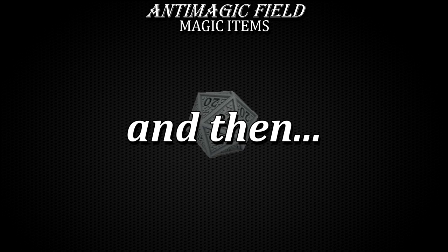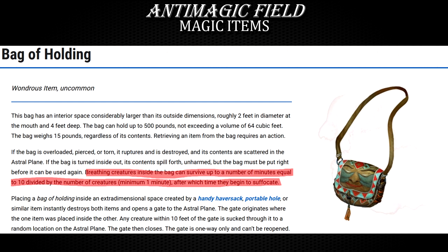I will let your imagination figure out what happens to a gnome — or maybe a goblin — inside of a bag of holding inside of an anti-magic field. The magic gets suppressed, of course, and part of that magic is the following sentence: 'Breathing creatures inside a bag can survive up to a number of minutes equal to 10 divided by the number of creatures, minimum 1 minute, after which time they begin to suffocate.' So does this mean that the creatures immediately begin suffocating while inside the anti-magic field while inside the bag of holding? Let me know — I want to see some discussion in the comments about this too.